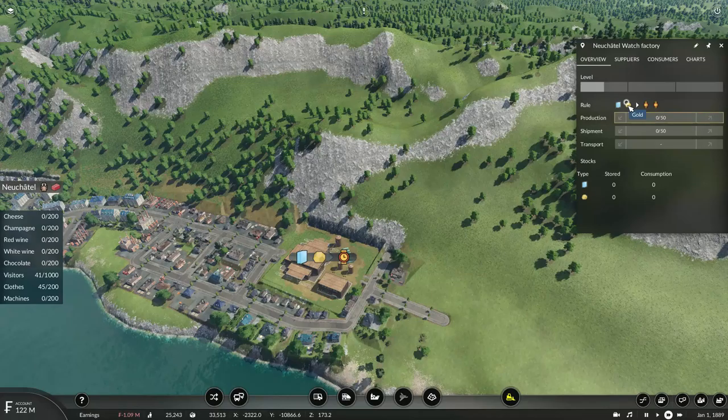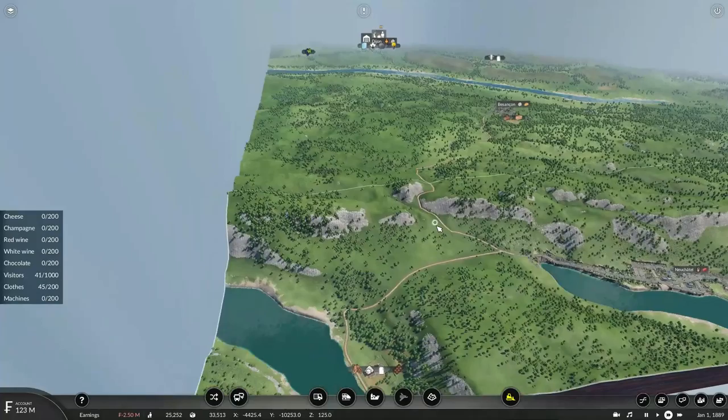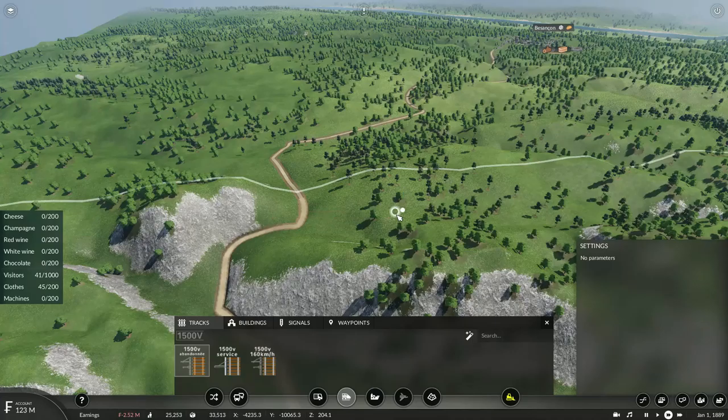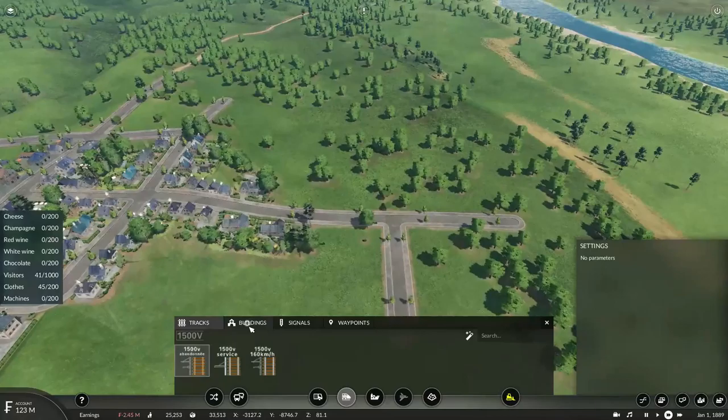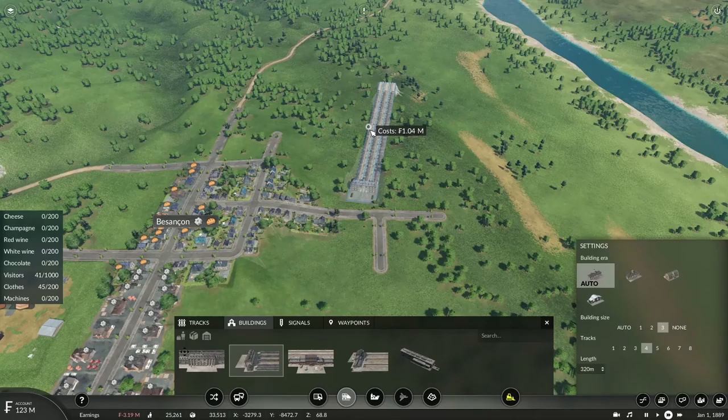I've also realized that I can start expanding my route and head into Pascog. There's actually a new industry located here — this watch factory. It requires one unit of glass and one unit of gold ore to produce watches. There are only three towns that need watches, but I believe this could be a very profitable service. However, this is located in Switzerland and we do not have transport rights there.